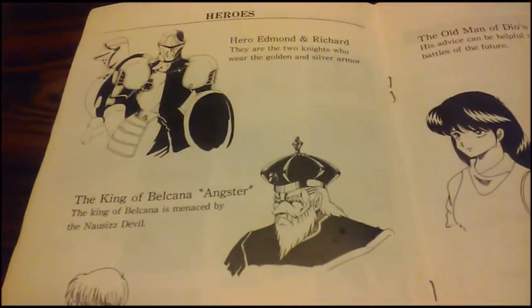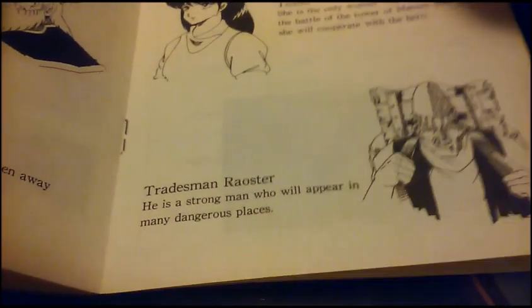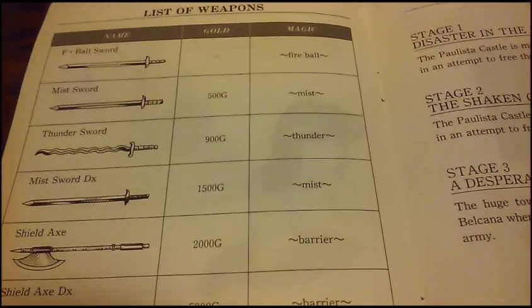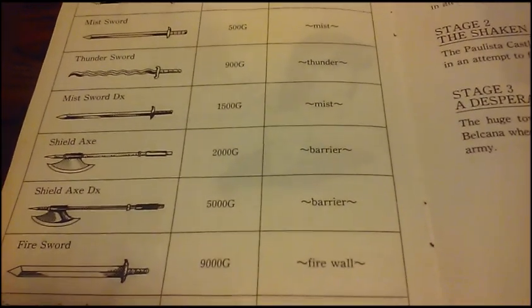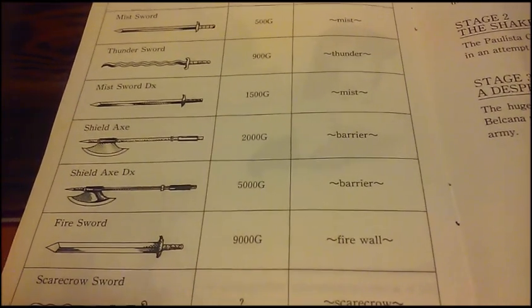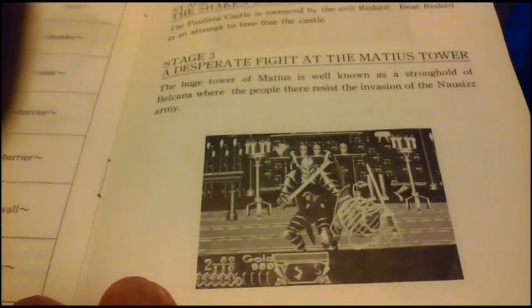You can also restore your health as well. Here are the characters of the game. You have a tradesman who will come out in each stage where you can purchase your weapons. And speaking of which, here are the weapons — each weapon has a specific magic spell assigned to it, whether using fire, mist, thunder, or barrier magic, which really does come in handy late in the game when you have really aggressive enemies.